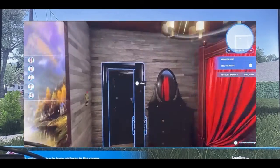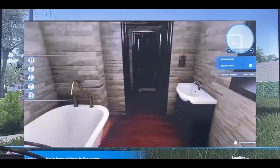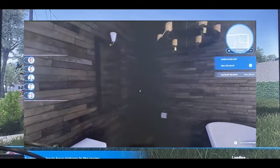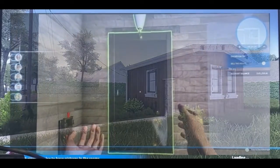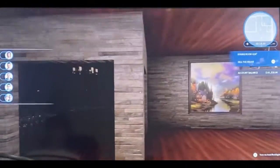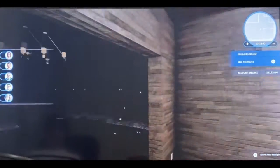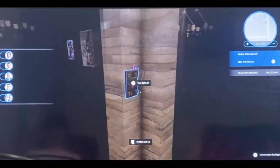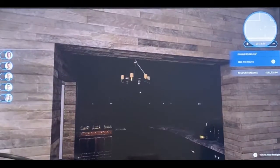I want to do one of the really fancy ones, so hopefully I get to do that pretty soon. Here's the apartment — it's only one bedroom, one bathroom, one kitchen — but it all turned out pretty good. I'll take screenshots and put them in the thumbnail as a collage. This thing takes a really long time to load.